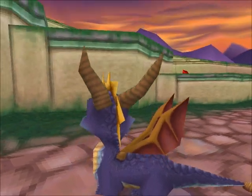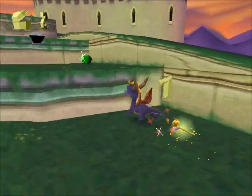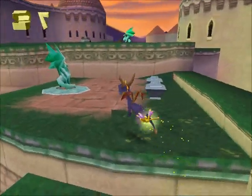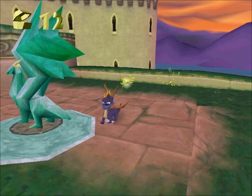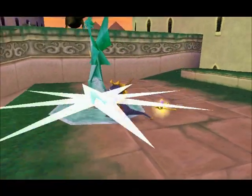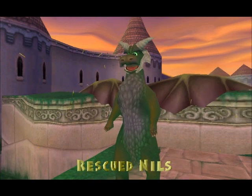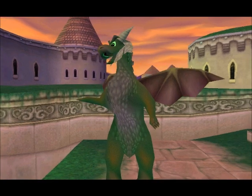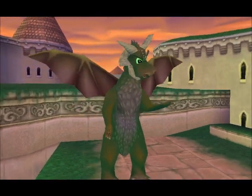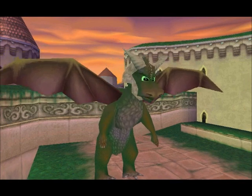Let's just take a look around. This looks relatively simple. Let's see what Nils has to say: 'Welcome to Town Square, Spyro. Begin exploring by gliding to that area with the bulls. Use the L2 and R2 buttons to get a good look.'